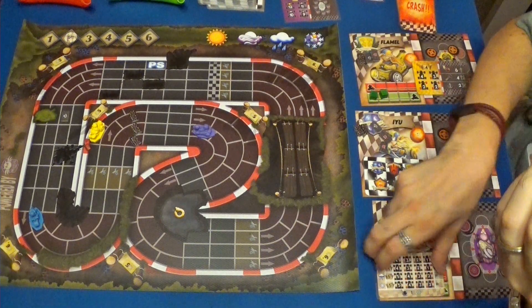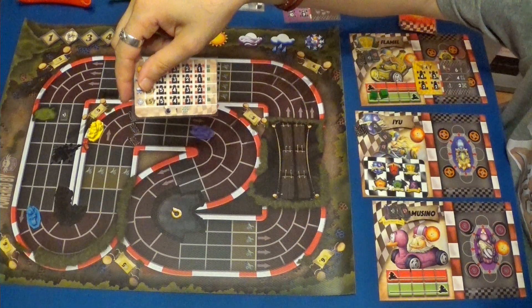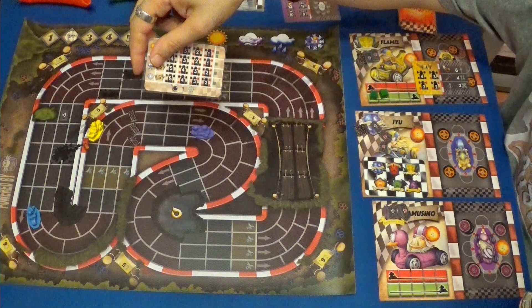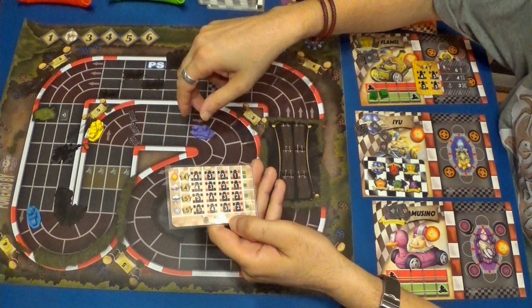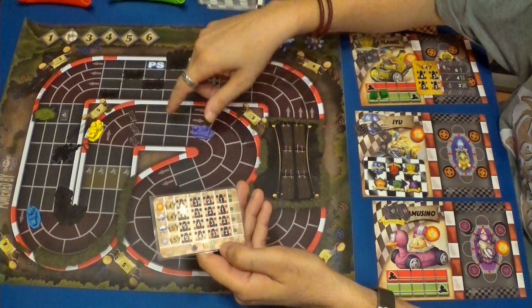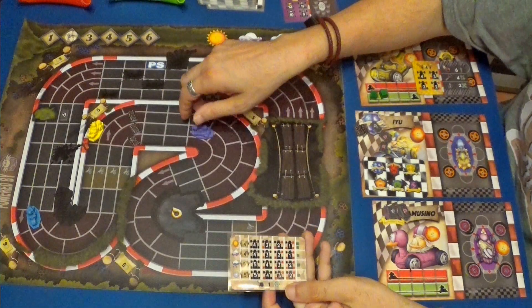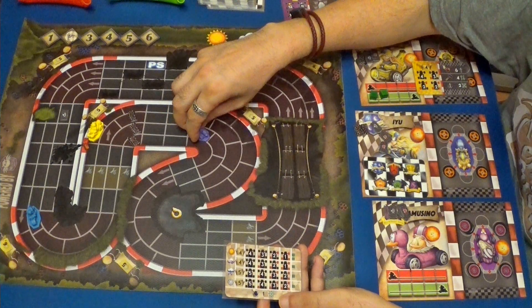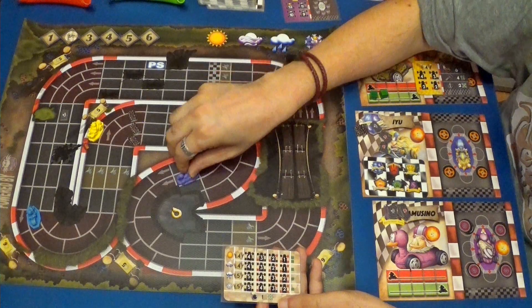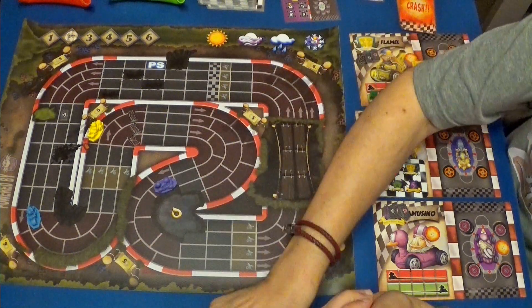Empieza el Gamusino. Tiene velocidad máxima cinco, que le va bien. Puede usar un turbo, pero no lo va a hacer. Cinco. Puede usar una bomba, pero no puede usarla con nadie porque no tiene nadie cerca. Por lo tanto va a hacer cinco: uno, dos, tres, cuatro y cinco. También voy a utilizar máxima cinco, por lo tanto no hay problema.